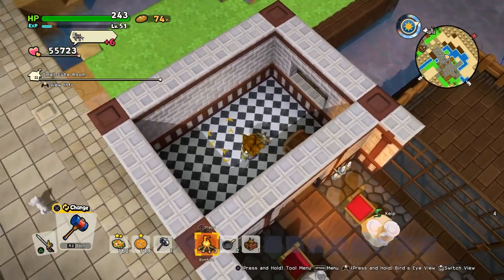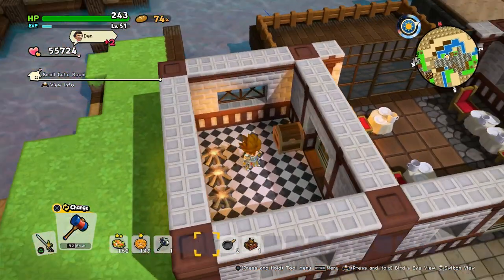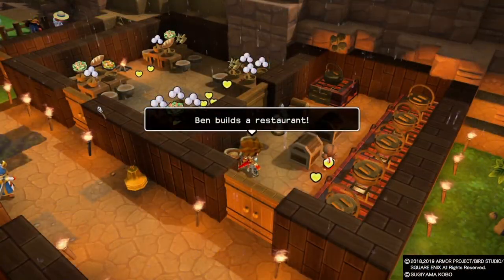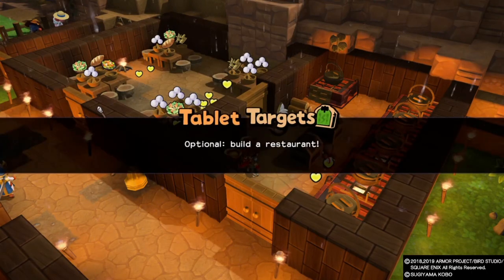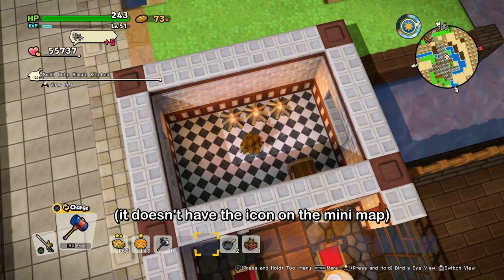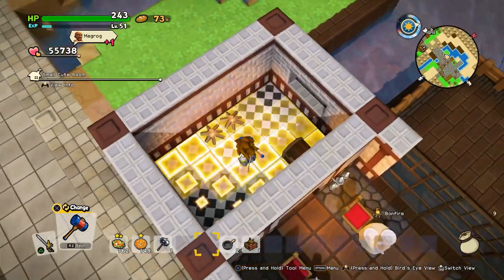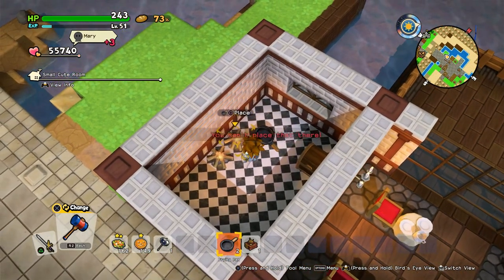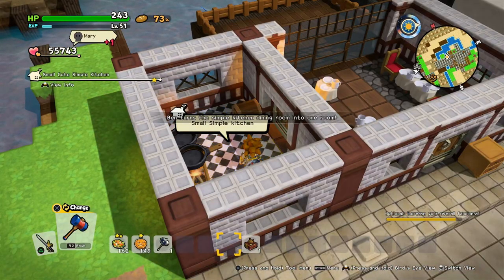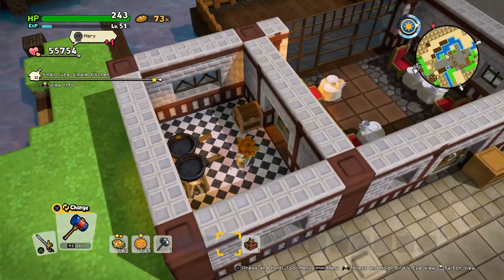First we need a chest and three bonfires. Let's try it with a frying pan. Simple cute kitchen. It turns the dining room and the kitchen into one room — it works. But it isn't visible on the map because maybe I have one over there.